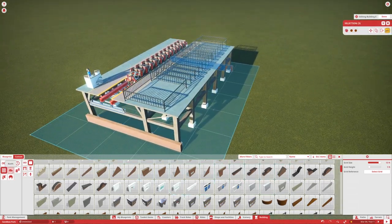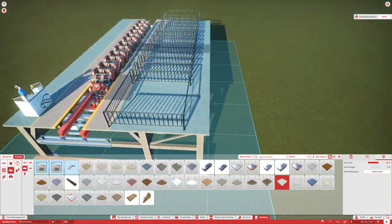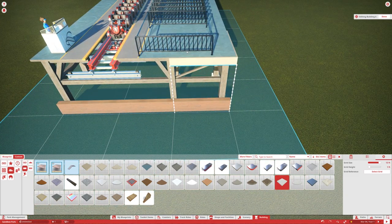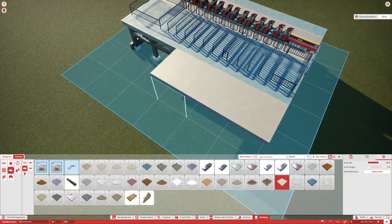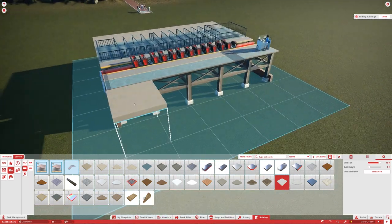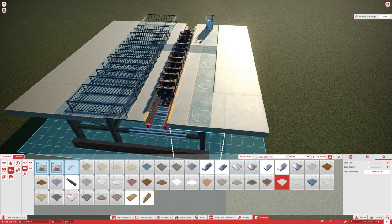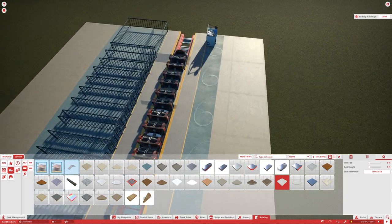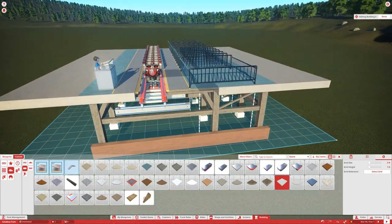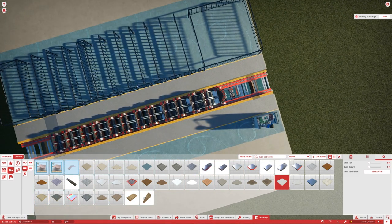I usually like to find some sort of brick texture — this is totally optional, but something like castle walls or pretty much anything you want. You can change the color or keep it the same. I'm going to change the height all the way down so I have full control over it, then go all the way around. I'll leave the sides open for now — you'll see why in a moment. Then copy this to the other side.